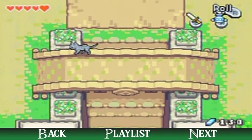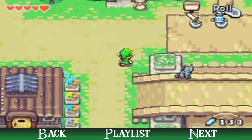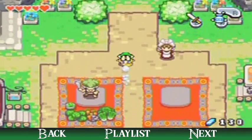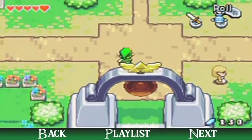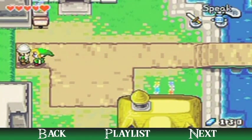Hello everyone and welcome back to the walkthrough. Just to recap, I got a special new ability from Swiftblade down there and now I'm going to bypass that guard at the upper left corner of town right here.